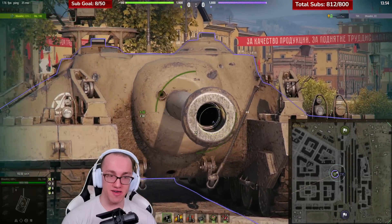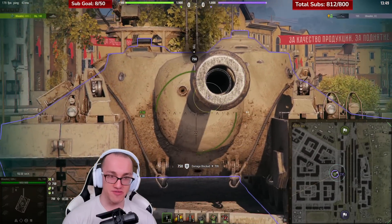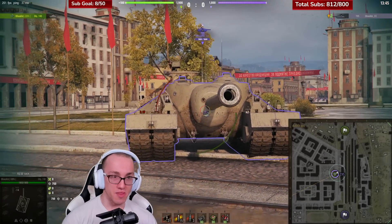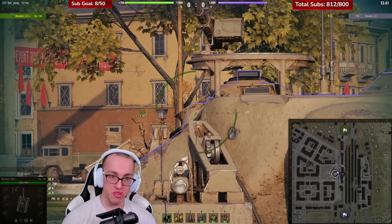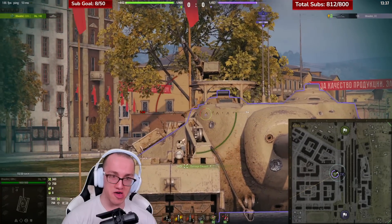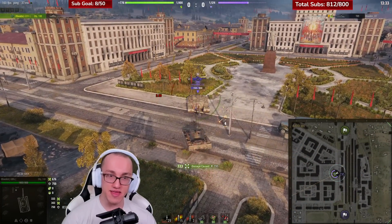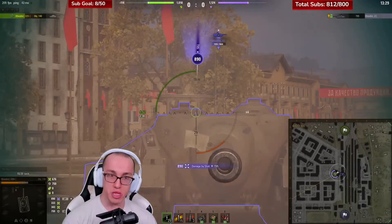What many don't know though is that should you find yourself slightly to the left of the T95, you can find the weakest armour anywhere on the front of the tank right here. You've got a cheeky little weak spot right there — and it's not as trolly as the cupolas!